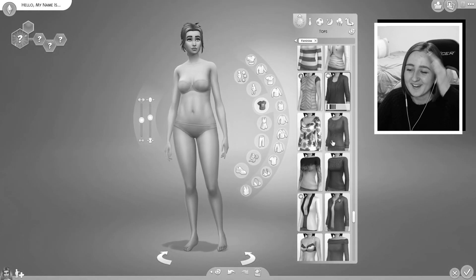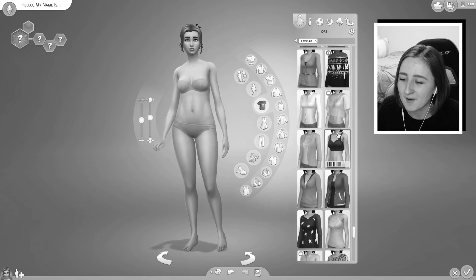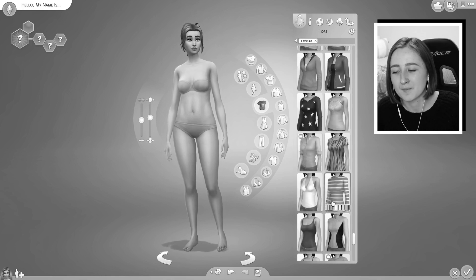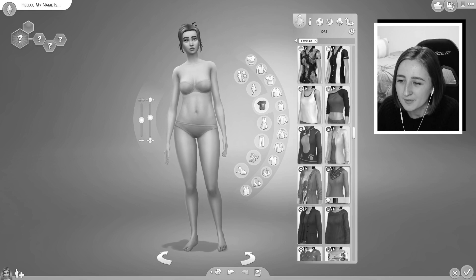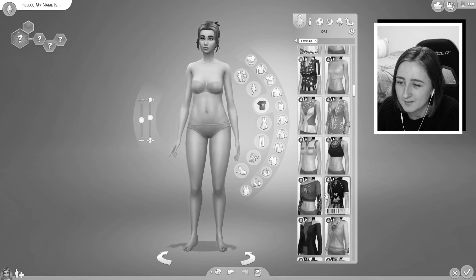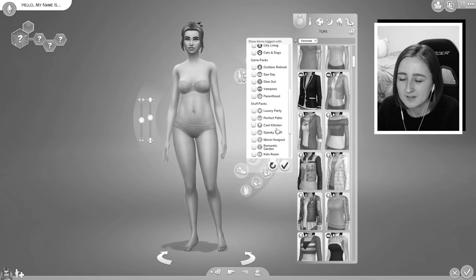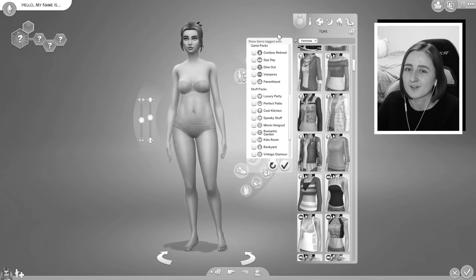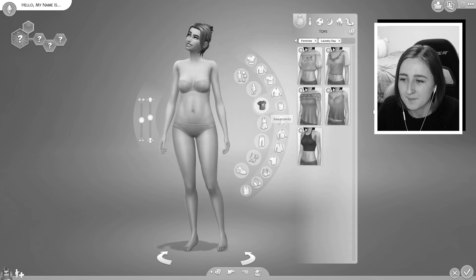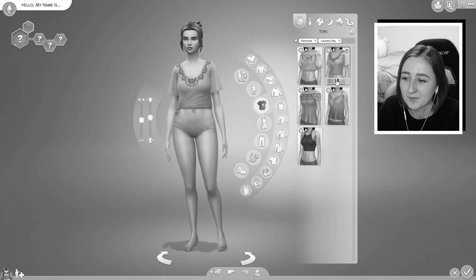Should we dress her first? I know the base game pretty well — like I think the default swatch on this one is blue, and this one might be a red default, but I don't actually remember. Why is this happening to me? This is so much harder than I thought. Should we use some new things from Laundry Day? I haven't really used those items yet. I definitely want to pick a top and pants combo to give myself more chance for failure — if I just give her a dress she's gonna look fine, but if we try to match a top and pants it'll be bound to end badly.